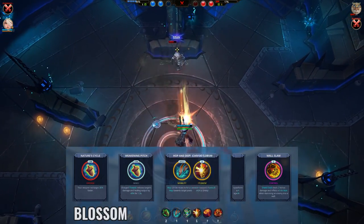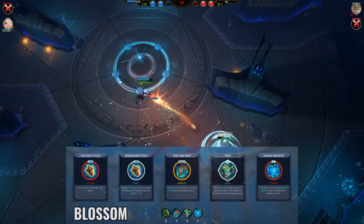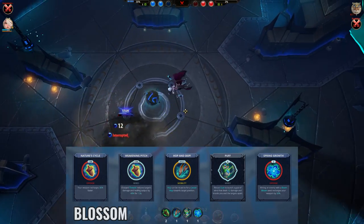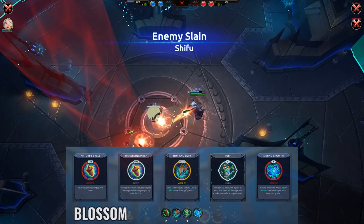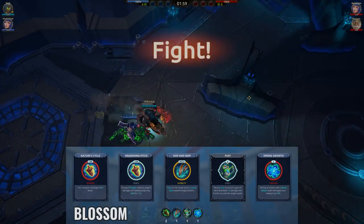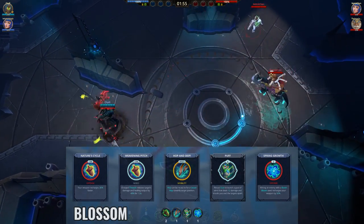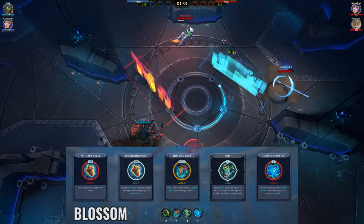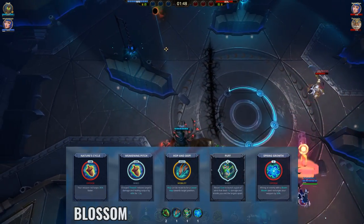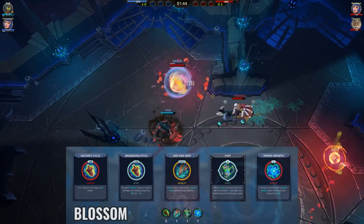Moving on to Blossom, this is the build I typically use for 2v2s. Hop and Skip is a battle right I always take with Blossom since it's probably the only survival battle right you need in most games. Nature Cycle and Spring Growth together makes your charge attack almost always ready. Couple that with Weakening Pitch and you'll output a lot of damage, snares and weakens to the enemy team, so that's super strong. Puff is the battle right I would swap out depending on what I need, but I like it as a second escape since it creates space and gives a burst of damage as well.